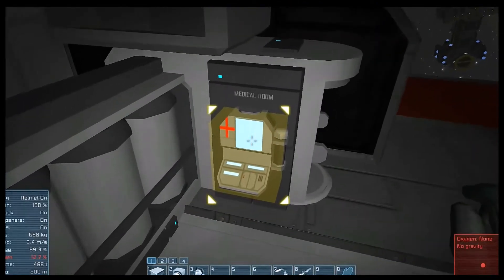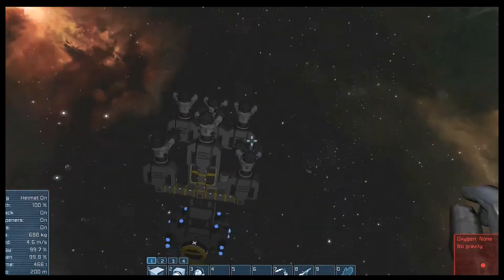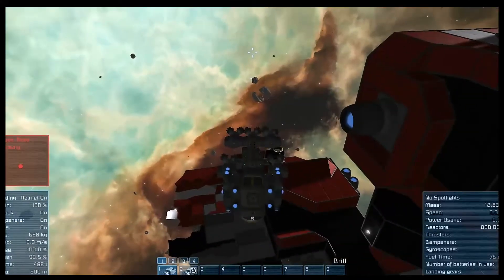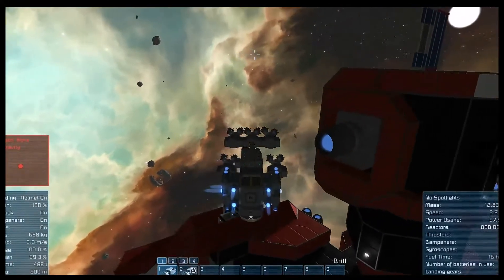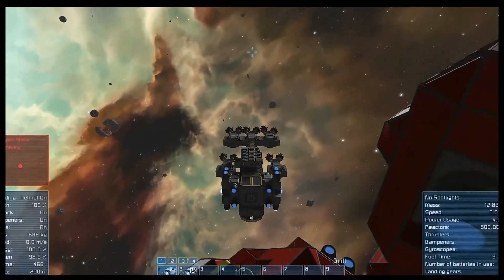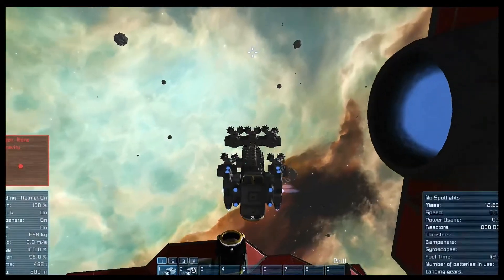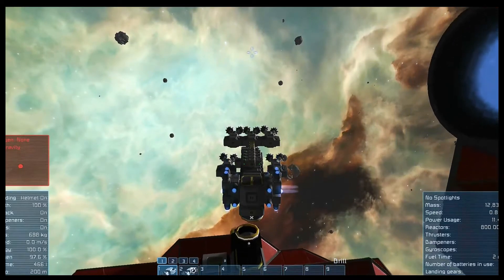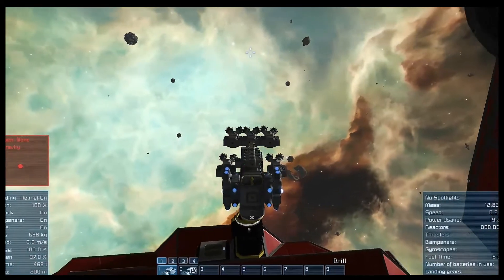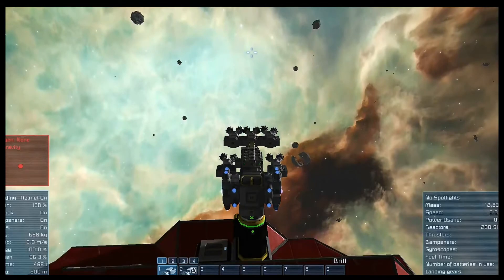Whatever I have on my suit, I don't really know. I can add oxygen to this ship, but there is not really a point to it yet, considering the ship is not going to be sticking around. And once I have the materials to build oxygen bottles, which I think I needed platinum for. Let's see what we got.